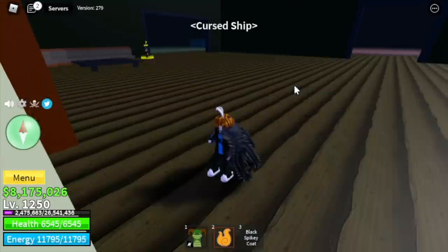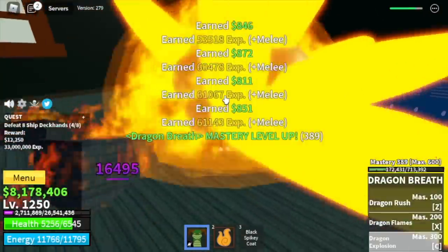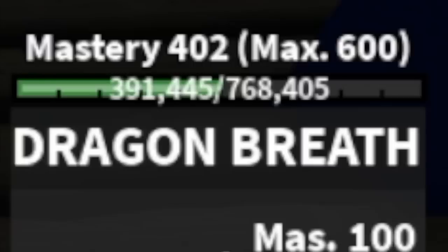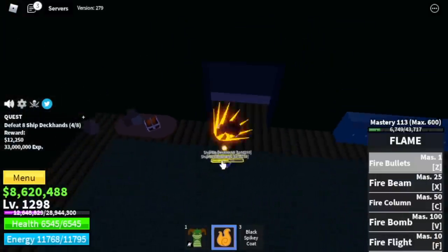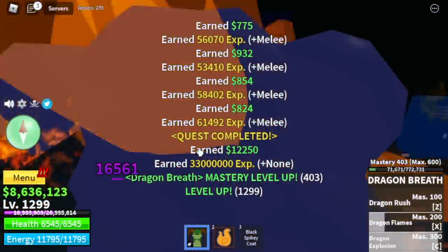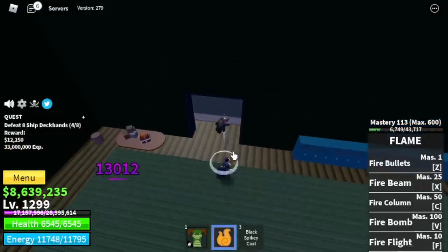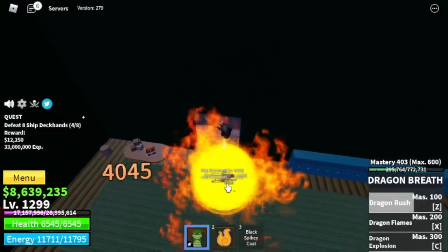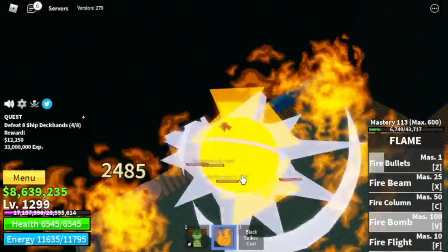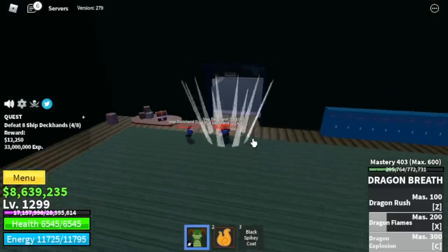Next area is the cursed ship. First target is the ship deckhands — just one combo is enough. We're gonna reach 400 mastery here with Dragon Breath. Now it's time to level up the mastery of our flame fruit. It's very easy because we're high level — you only need 100 mastery to unlock the Firebomb. So now we're becoming more like Sabo, using the Dragon Breath as well as the flame fruit. Why 400 mastery? Because that is the requirement to unlock Dragon Talon — the V2 of Dragon Breath. If you want me to make a video of that, just comment it in the comment section.